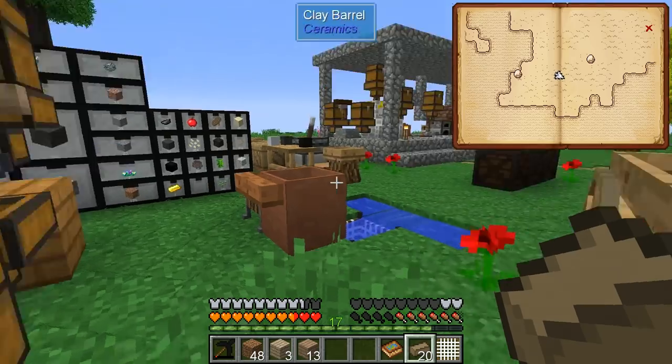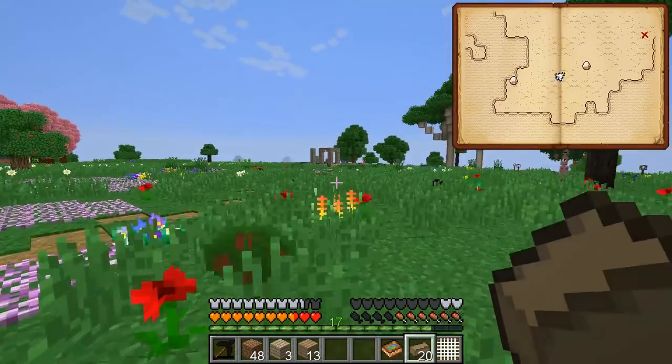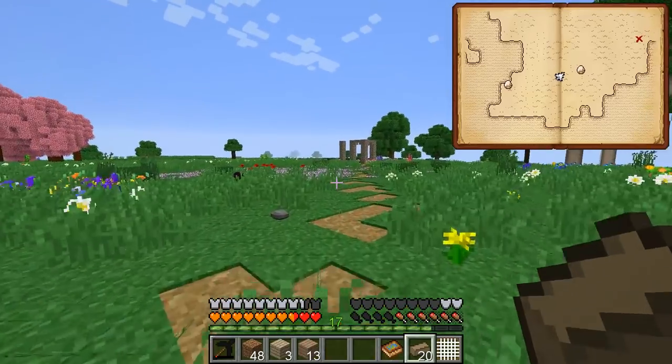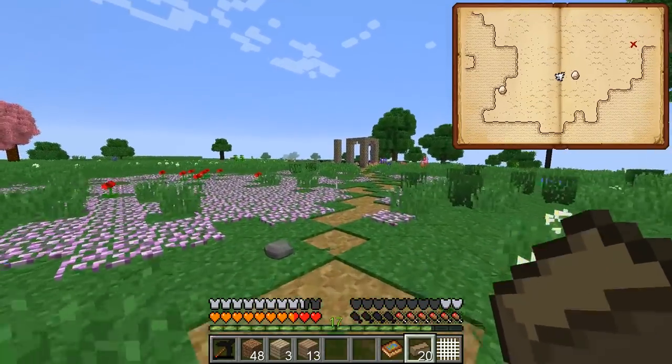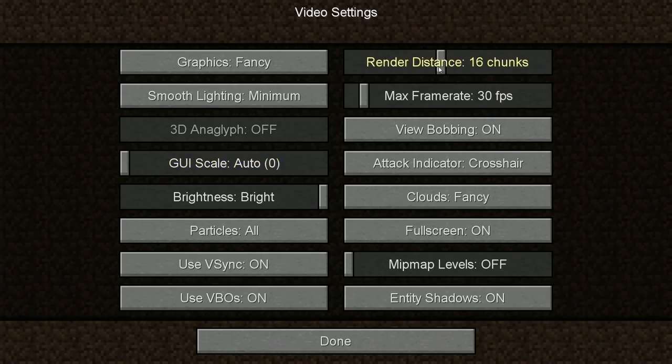Now that we really need to create a storage area, I said in the last video that we wanted to create something heading towards this direction, because over off in the distance — if I turn our render distance up, which I probably shouldn't do — this is dangerous!